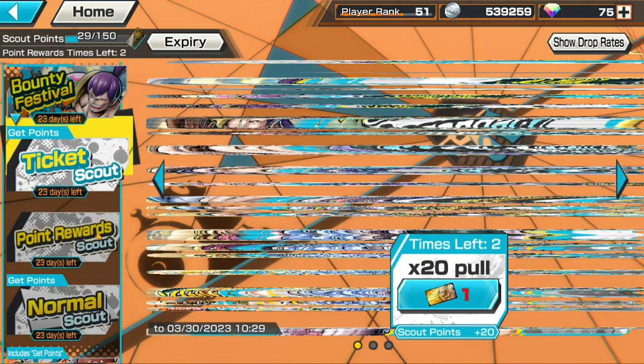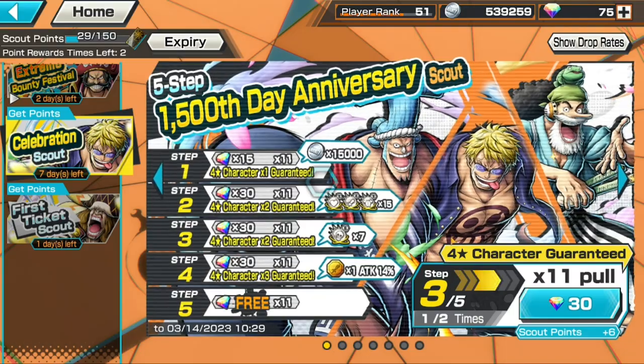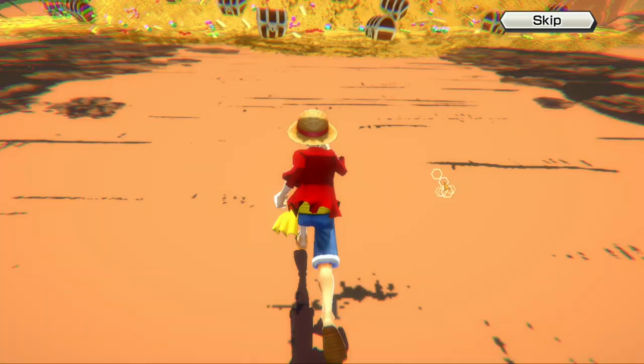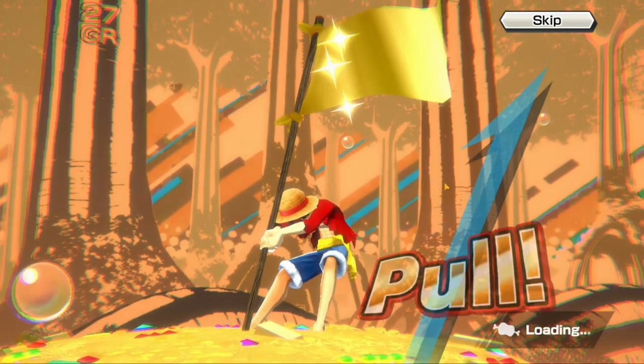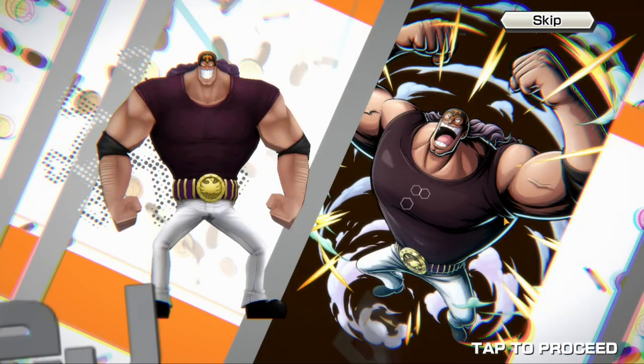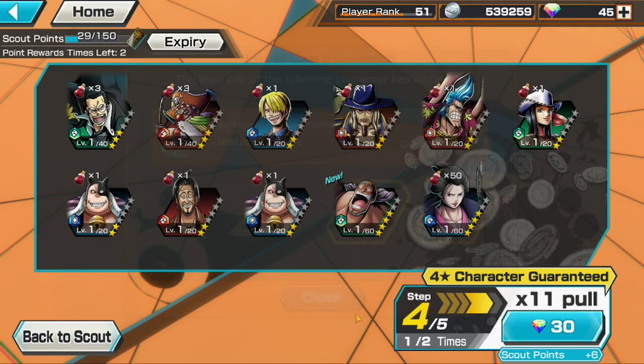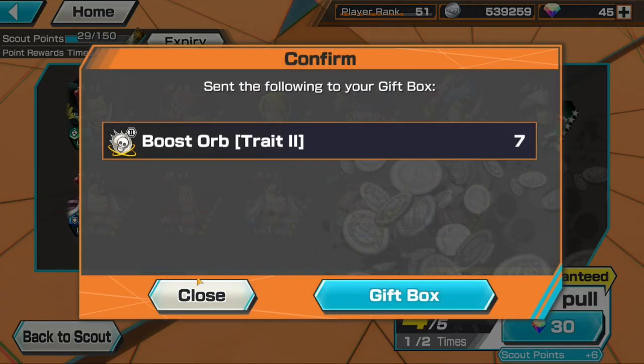We're on the third step now — we're going to get two characters guaranteed in this step. Gold flag this time, 27 grow number, pink still in the pool, so we should get at least a couple of four-stars. Who's this? Burgess — yes sir! And Izo. Izo is one character I did not want because I already have him level 100, but you know, can't do anything about that.